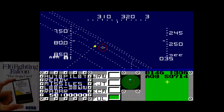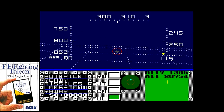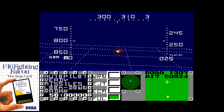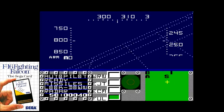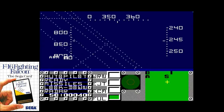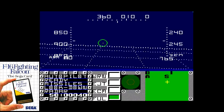I won't lie — I didn't know what the heck was going on in F-16 Fighting Falcon back then, and I still don't today. I assume the white lines are supposed to be the surface, and the little globs of color the planes you try and shoot down. It was on a Sega card in most regions, and Europe even saw a cartridge version of it. It's a bad game no matter which format you choose.